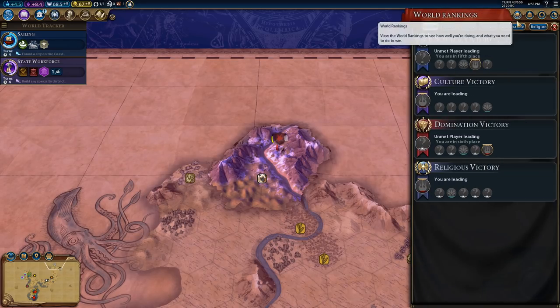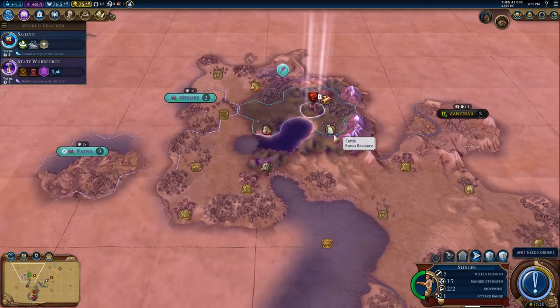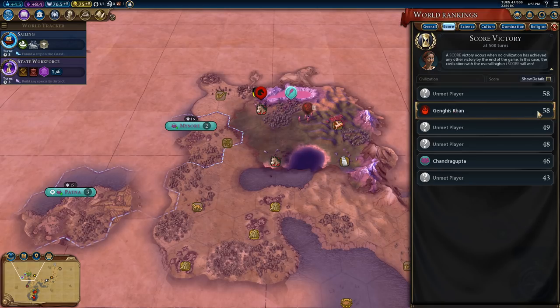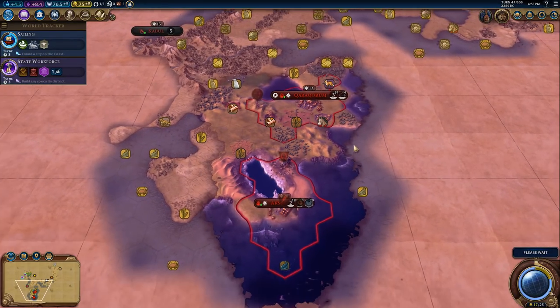Leading in culture, not too good in science, domination victory is low, leading in religion. The slinger is feeling better. We can see Mysore and Patna - Chandragupta is growing. The overall score is not doing too bad. I feel like this game is going very well.